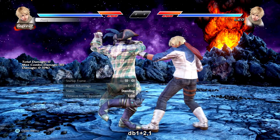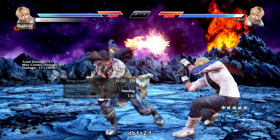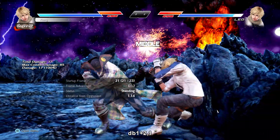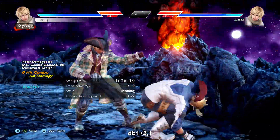Down back 1+2-1 is an i21 mid-mid natural combo. You can delay and confirm it. The first hit is safe if you want to use it like a poke but the second hit will knock down or splat. At only negative 12 this becomes really dangerous at the wall but also useful as a mix to down back 4-1 since it's roughly the same speed.